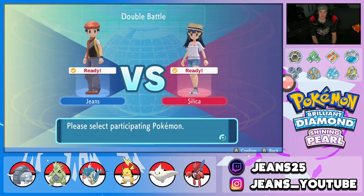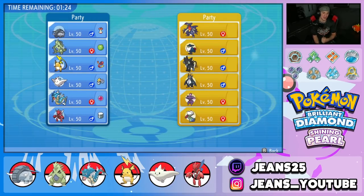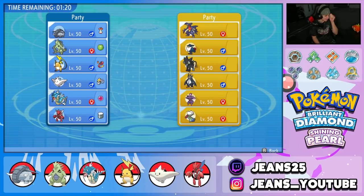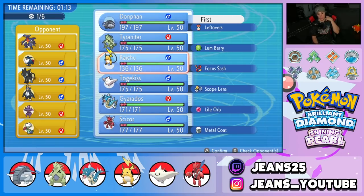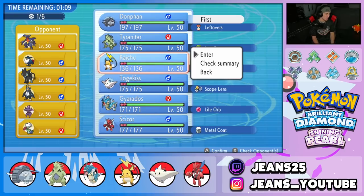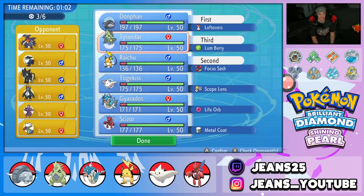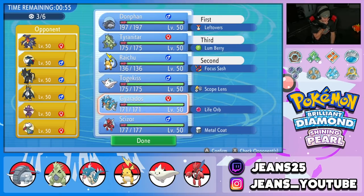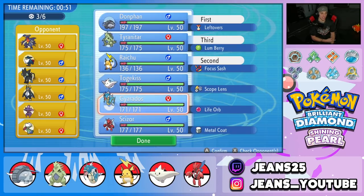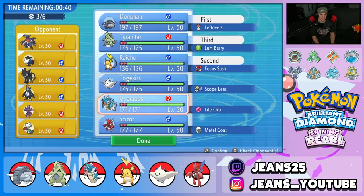Battle number one — locking in the squad looking to grab the first win. The opponent has Honchkrow, Garchomp, Luxray, and Mismagius. I'm thinking of leading Donphan — he could be great — alongside Raichu in case he leads Honchkrow. Volt Switch should do good damage and take it out, then hard swap into Tyranitar. For the back, Togekiss can do work against Garchomp, Honchkrow, and Roserade, so let's go with Togekiss.